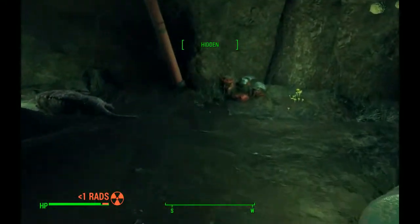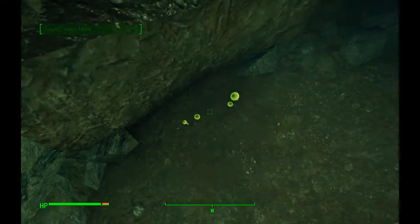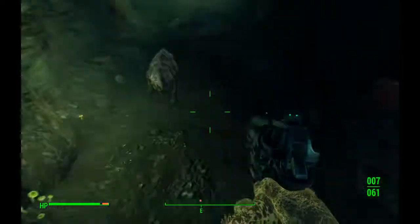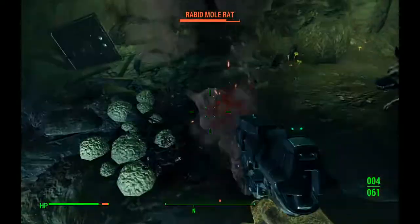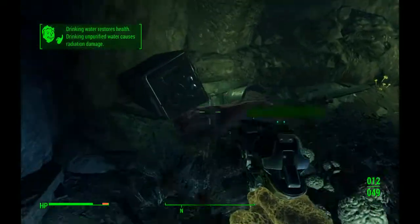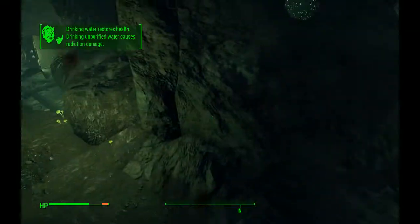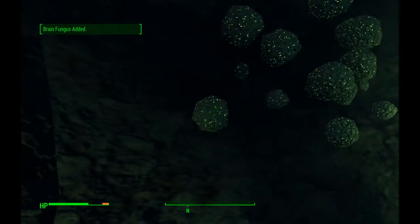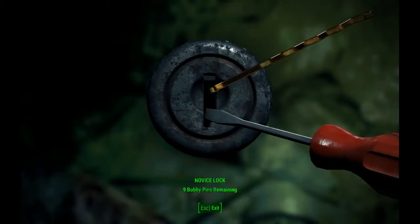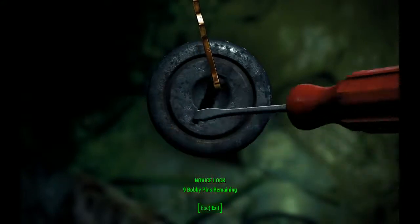Let's get out of here. A place to keep stuff, I guess. Rabbit mover — I don't want rabies. This isn't the way I came, is it? There's all kinds of brain fungus to take here and a safe to open, so I'm kind of glad I did come this way. Bobby pins.